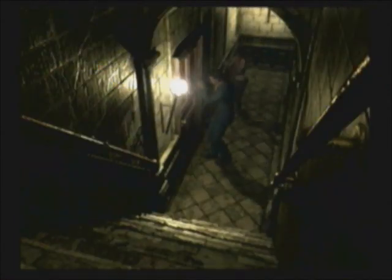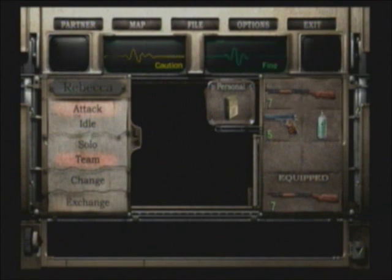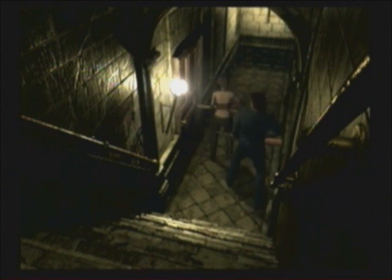Let's go get that white statue so we can go through here. Remember I said earlier, don't go in this room if you just have Rebecca — well, we have to go in the room now. The white statue's in there, so make sure she's got the hunting gun or Billy's got the hunting gun. Make sure you both have strong weapons. Let's go through the door and be ready because there are two bugs in here.